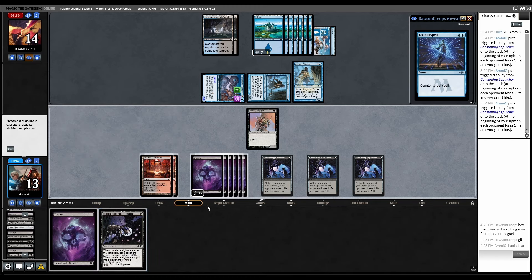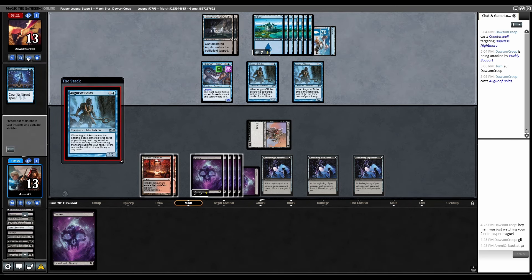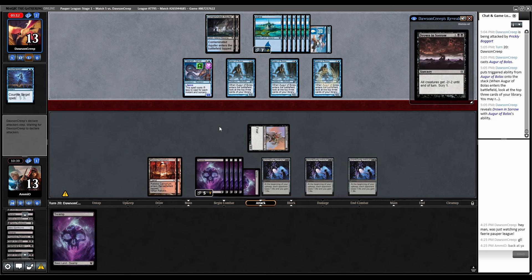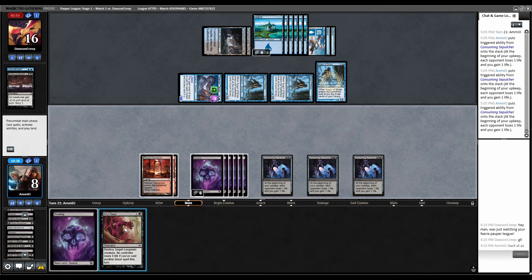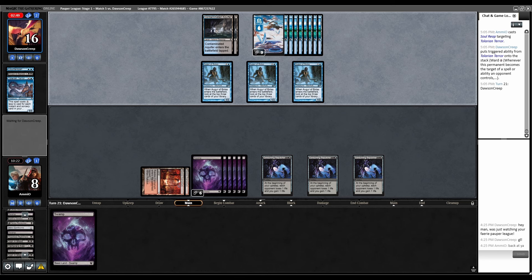Nightmare — counter. I hit them. This is the kind of game that would normally be awesome — it's a back and forth, so many turns, it's turn 20. But Talarian Terror is just such bullshit that I don't feel that way. I hate this card. They Drown and now I can't block their guy. What do I hit off the top? Soul Reap. Can I kill this? Pay the ward — thank God. Now we have alternating three-point life swings every turn: they hit me for three, we drain them for three.